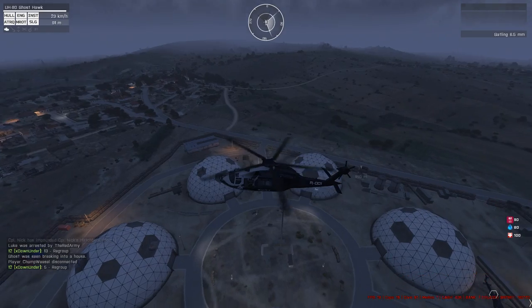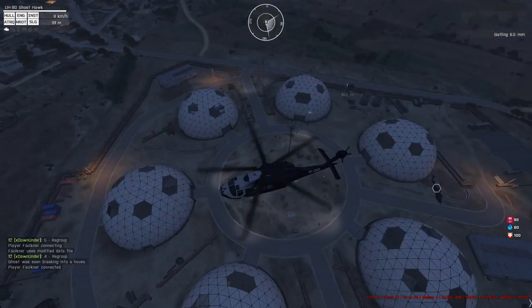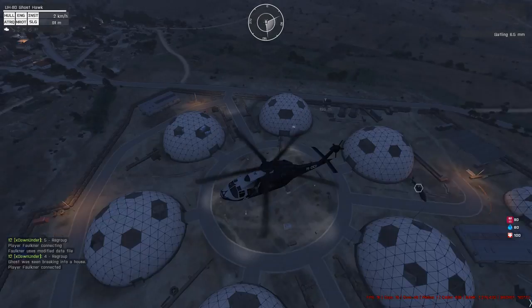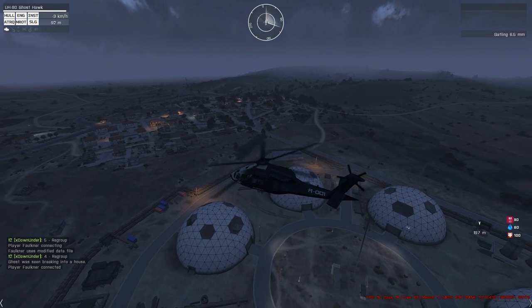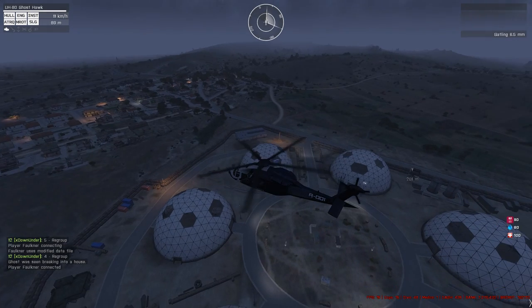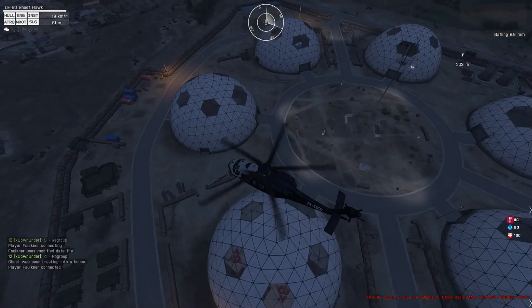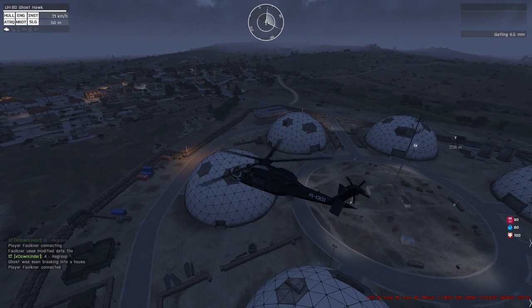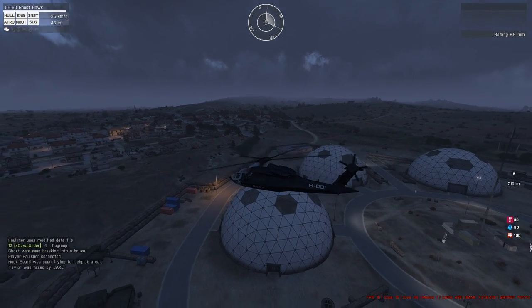Down near the power plant there's also a sniper location up on those towers. That's a long shot, but it's worth checking out because they could be sitting up there. If you've cleared all three main sniper locations and there's no one there, still check it out as a possible.